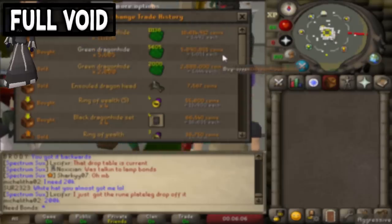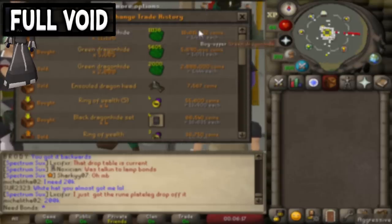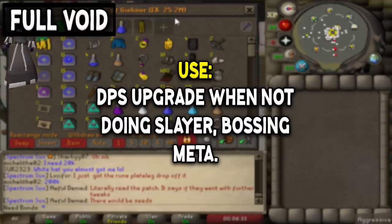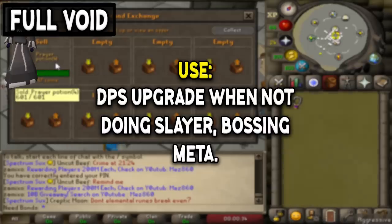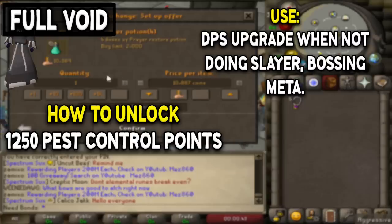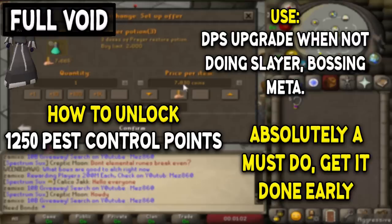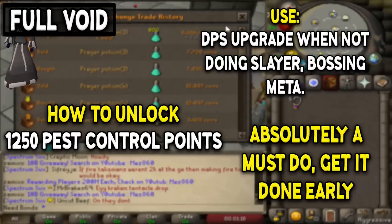Next is the Void Set, obtained through Pest Control. The full set includes a top, bottom, gloves, and three combat-style helmets. All pieces are aimed at boosting your DPS against monsters, and when you're not on a slayer task, they're often the best option — especially when defense isn't a priority. Many late-game bosses actually prefer void as the method for killing them. The six pieces total 1,250 Pest Control points, which is a bit of a grind, but it's absolutely a must-get. A major advantage is only needing to swap helmets to switch combat styles rather than your entire gear setup.